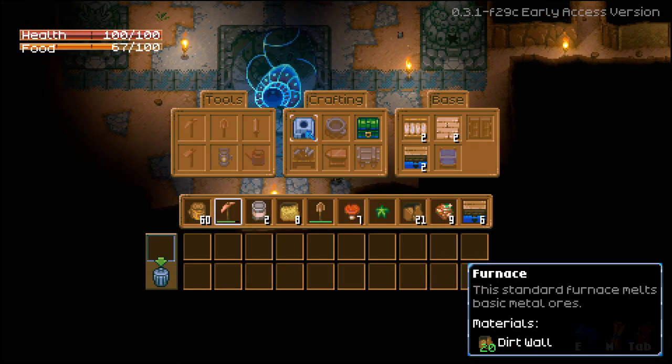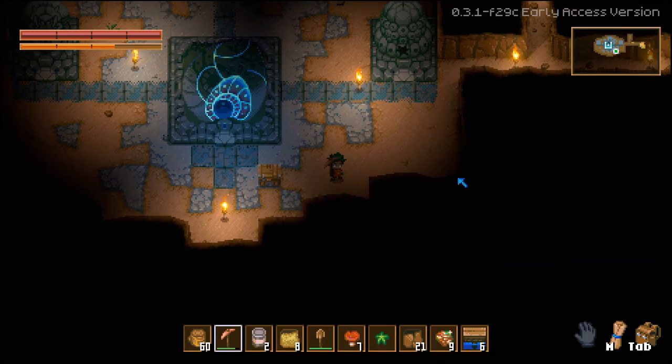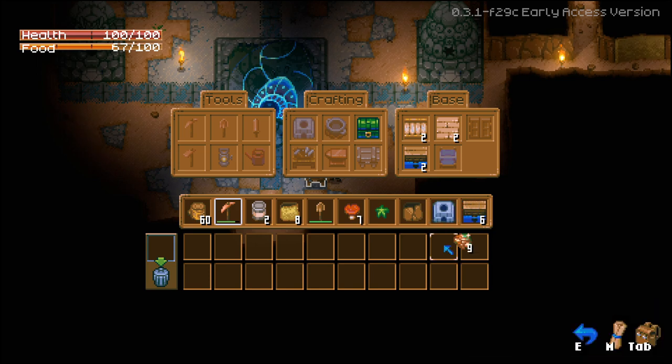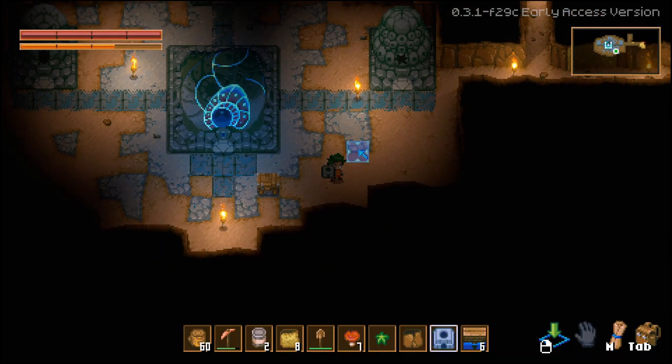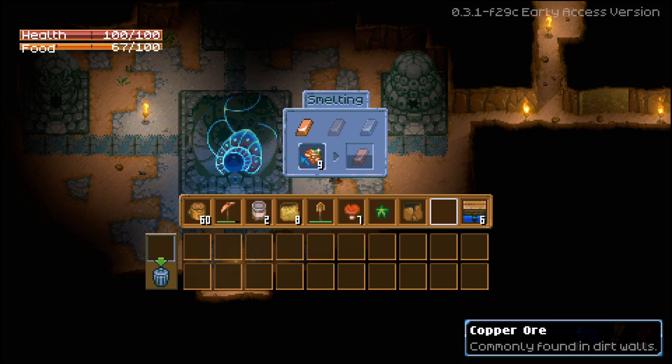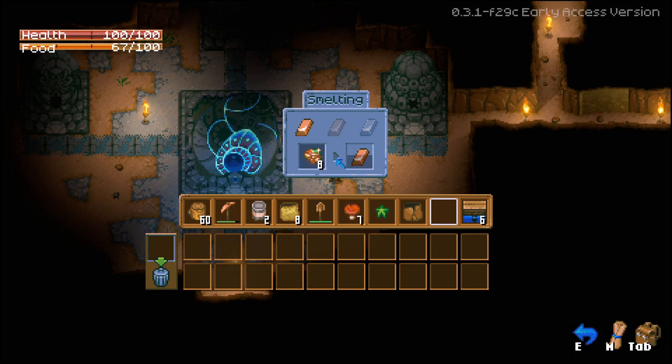Go back to your workbench and craft the furnace — it costs 20 dirt walls, which you should already have from the walls around you. Place it down, put your copper ore inside, and it'll start smelting. You don't need any coal or anything like that — there's no fuel required, which is super nice.